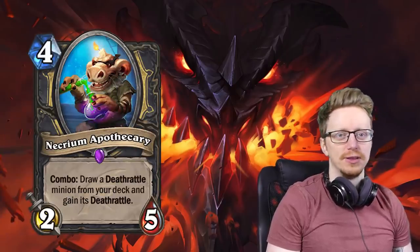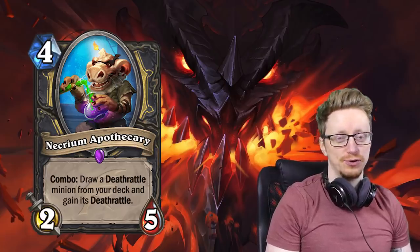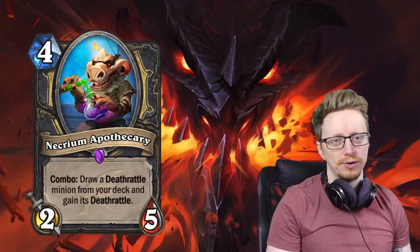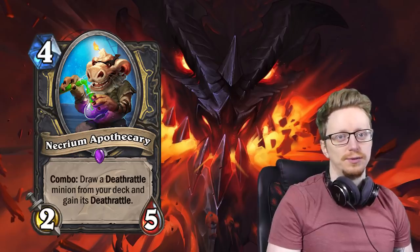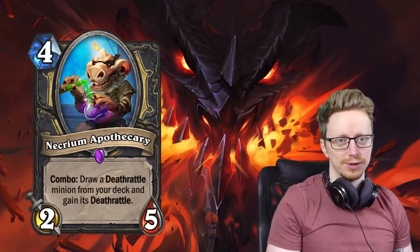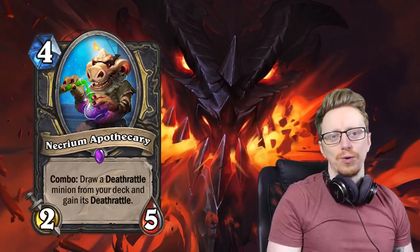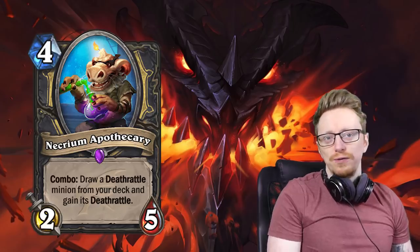A Necrim Apothecary is the first one I'm excited for. It's the 4-mana epic rogue card, which is a 2/5, as you can see. It requires you to do a combo, so you're going to play something beforehand. What it does: it draws a Deathrattle from your deck, and if you've comboed, you gain that Deathrattle. The reason this is so good for rogue, specifically big slash Deathrattle rogue, comes down to two things.